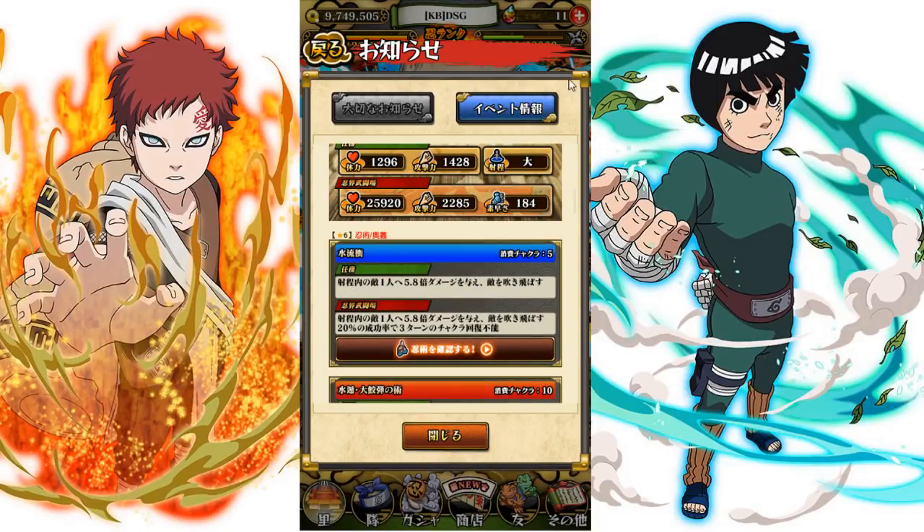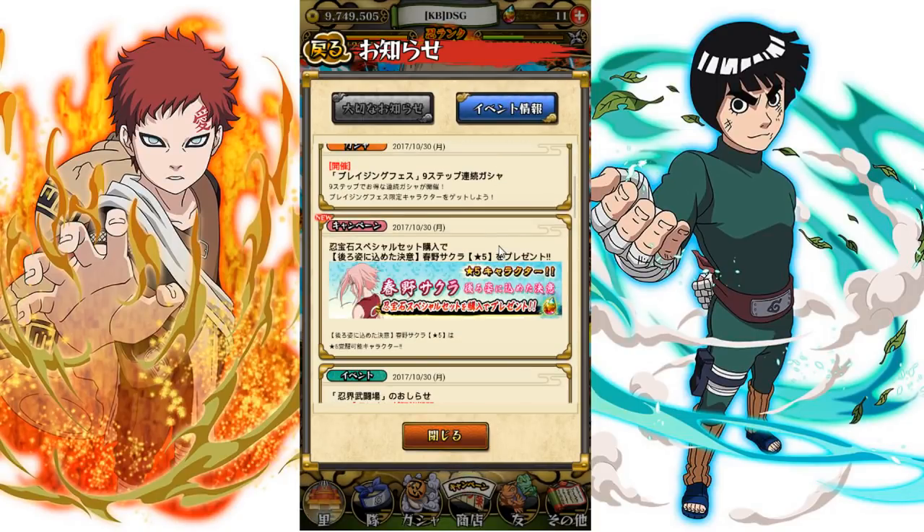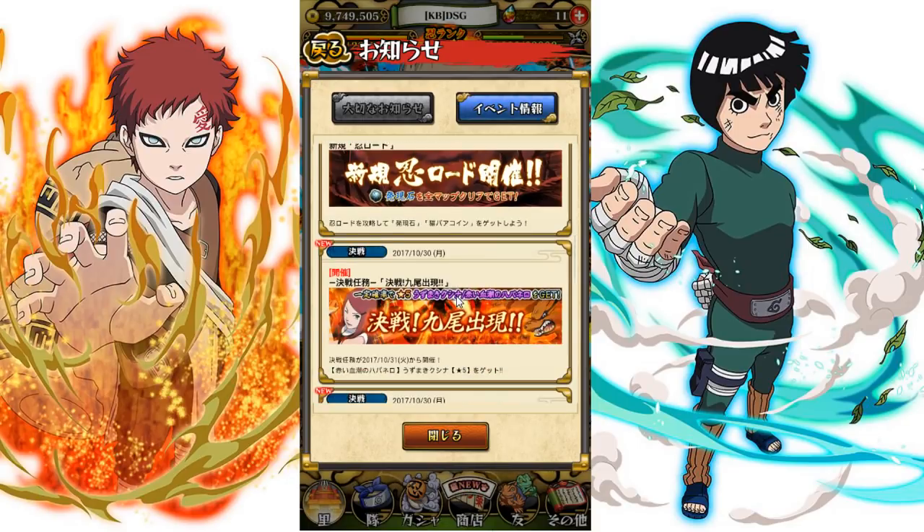Kisame is the new ninja world clash reward. It's not like the Shunari one — it's like the Minato one, if anybody gets confused. Anyway, Kushina is out right now.